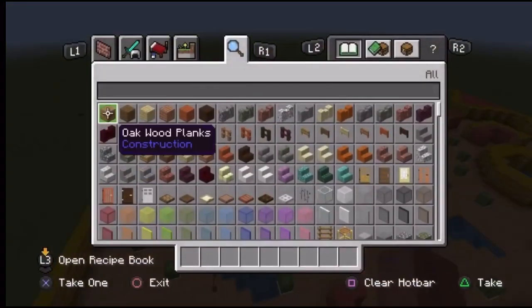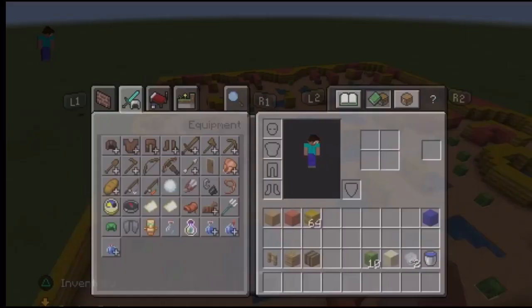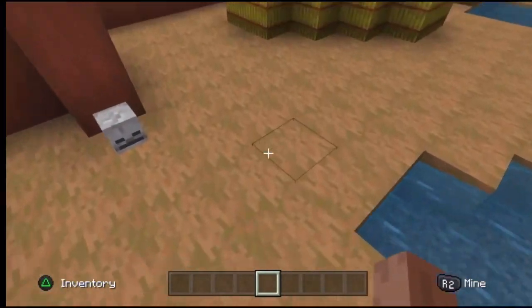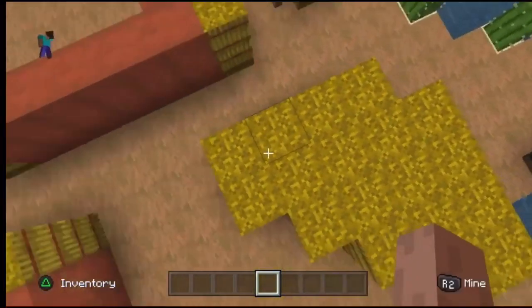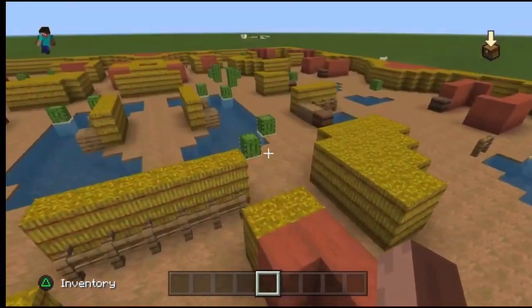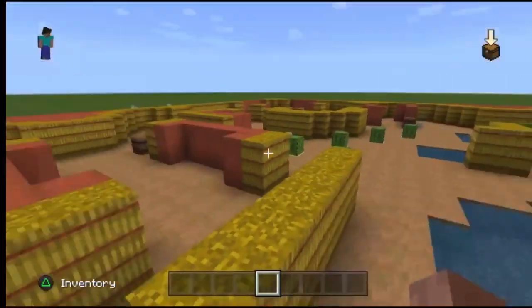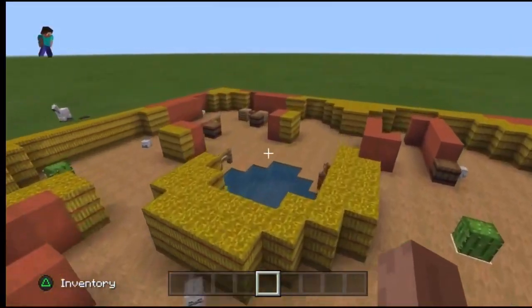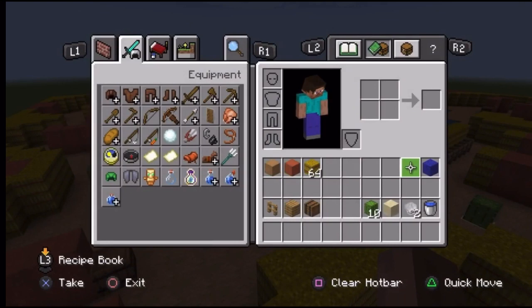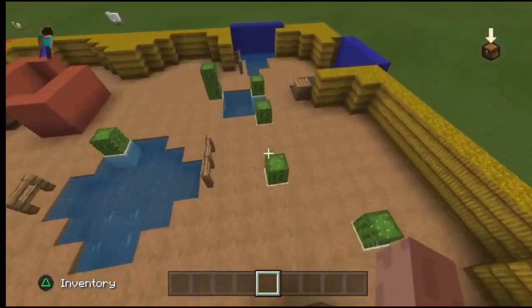I tried to pick colors and blocks that look most like the tiles in Brawl Stars. I used stripped jungle wood for the floor and stripped acacia wood for the walls — the reddish color seemed the best match. I also used hay bales to simulate the bushes, since there aren't really any yellowish leaf-like blocks in Minecraft. It looks great, even if you can't actually hide in them like in Brawl Stars.